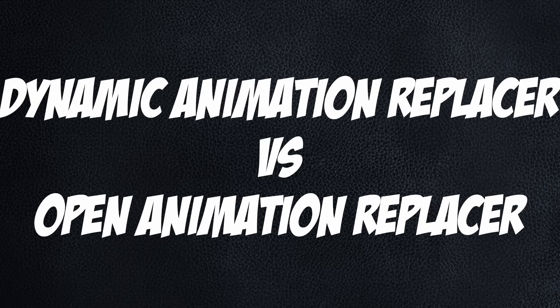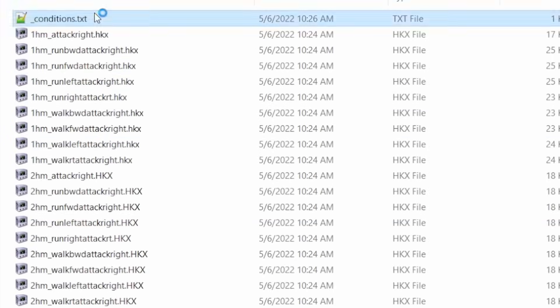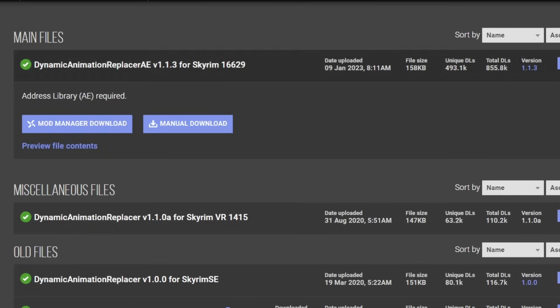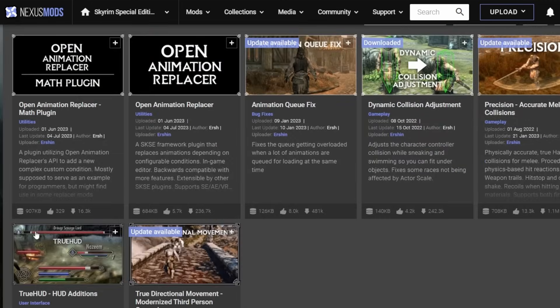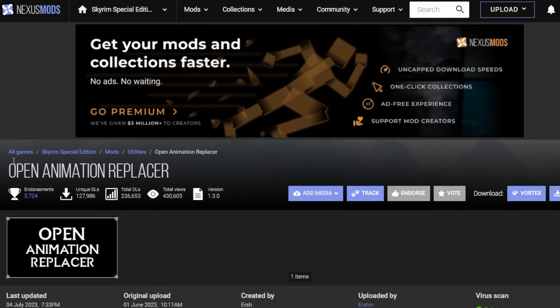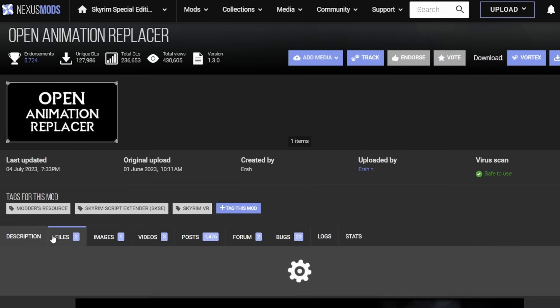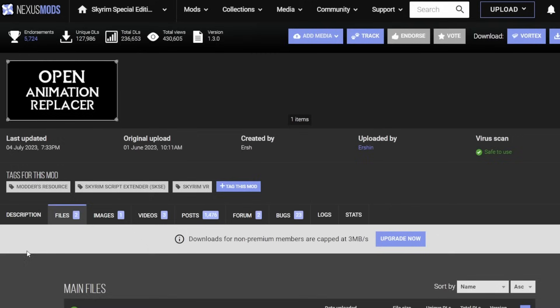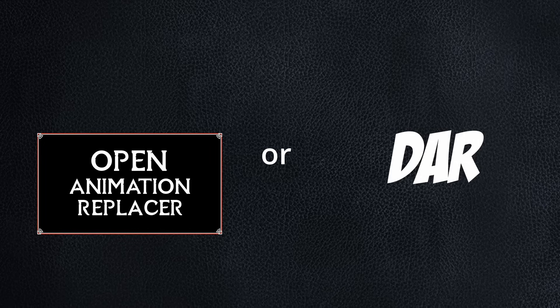DAR vs OAR is not actually a topic I can fully resolve right now in terms of who wins. They both allow replacement of any of Skyrim's animation files and let you set up conditions so you have several different animations for the same action. The modder for DAR was MIA for a bit, and Urshin — who created True Directional Movement and Precision — created OAR, reverse-engineering and rewriting the code to make it more efficient with a few extra capabilities. Then Feliski came back and updated DAR. Honestly, OAR is probably better, but DAR still does the job and both are in active development — so pick your poison.